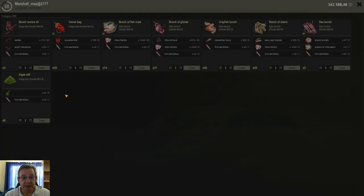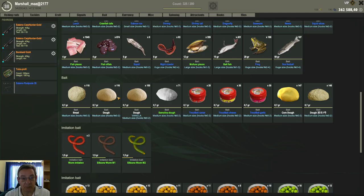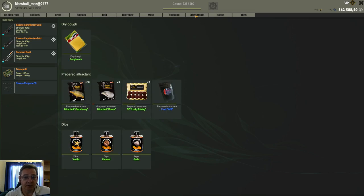Now, if you open your crafting table it is not there — that was the first thing I checked and it's just not there. You craft these in your inventory. Open your inventory and go to Attractants. They're also not under 'Craft' in your inventory — they're under Attractants. When you go to Attractants you will see your dry dough base along with all your dips.